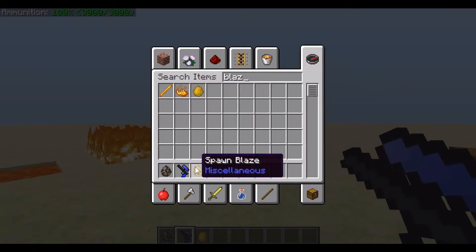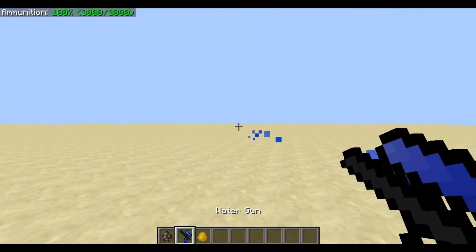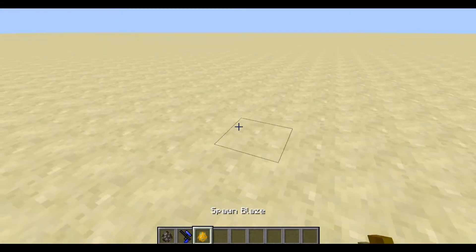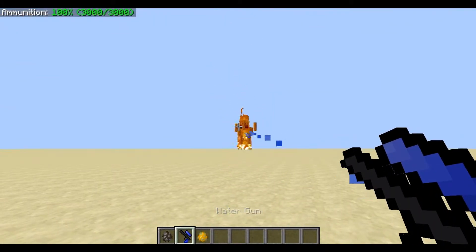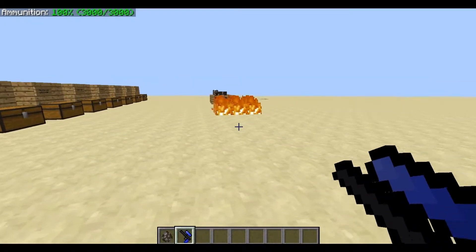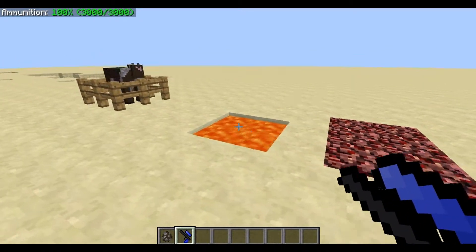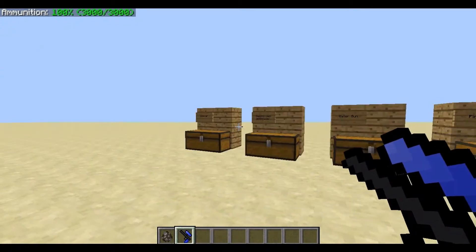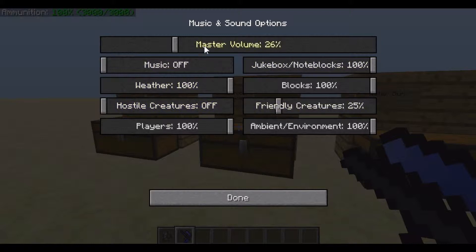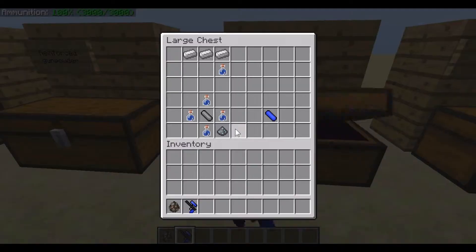So if I spawn a blaze quickly... this is going to die incredibly quickly. So this next feature puts out fire and it can turn lava in some situations. Let's put the water gun back.